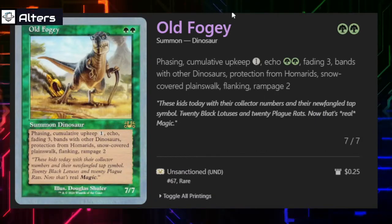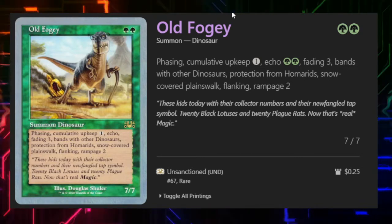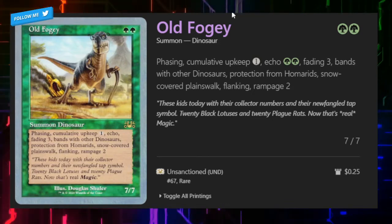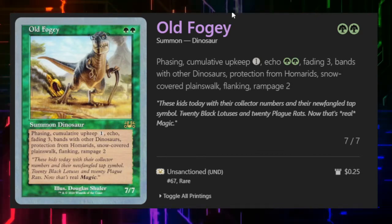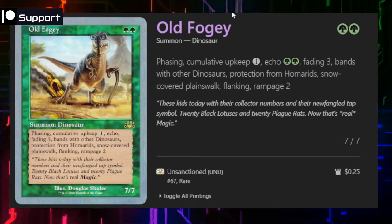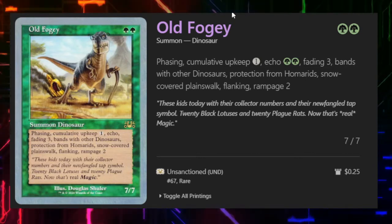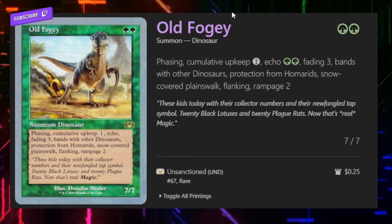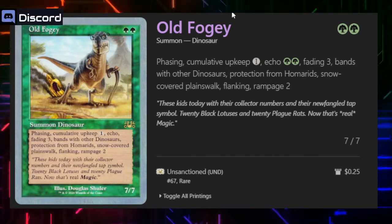I wanted to start off with one that was just kind of fun and crazy. Old Fogey costs two green mana and it's a 7/7 with Phasing, Cumulative Upkeep, Echo 2, Fading 3, Bands with Other Dinosaurs, Protection from Hominids, Snow-Covered Planeswalk, Flanking, and Rampage 2. Old Fogey was kind of a joke card out of Unhinged. They really wanted to just put all of the old mechanics that they weren't using anymore onto one card as a joke. I don't think they realized they were going to make Protection from Hominids something viable again in the newest upcoming set, so that's kind of funny.